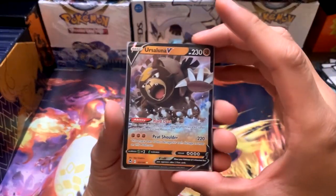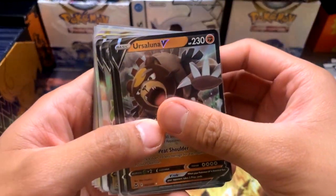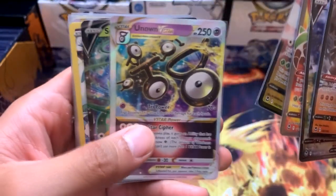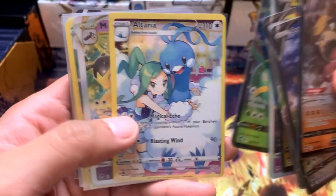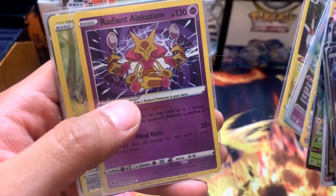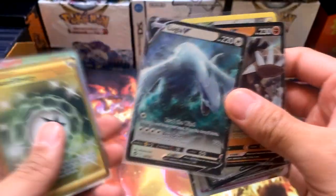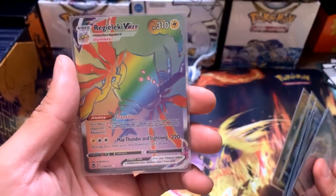We've got all our hits here, sleeved up and protected. Let's go through them: Ursuluna V, Superior V, Chestnut V Full Art, Regidrago V, Unown V-Star, Superior V, Trainer Gallery Altaria, Mawile V-Star, Flaffy Trainer Gallery, Radiant Alakazam, Trainer Gallery Passimian, the infamous Lugia V, V-Guard Energy Gold Card, and a Rainbow Hyper Rare Regilecki.